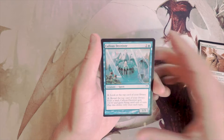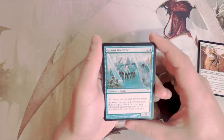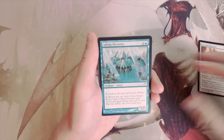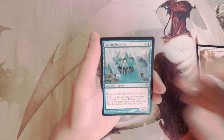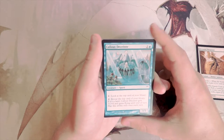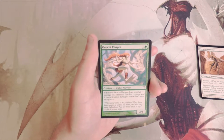Callus Deceiver is a 1/3 for three. You can pay one to look at the top card of your library, or pay two to reveal the top card — if it's a land, this creature gets +1/+0 and gains flying until end of turn, once per turn. It's an interesting mana sink, but a 1/3 for three that only gets flying if the top card is a land and you pay extra is just not very good, so I'll say no to that.